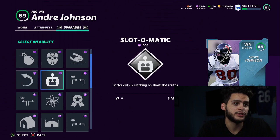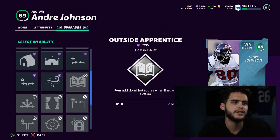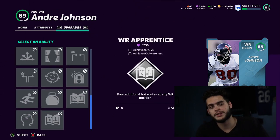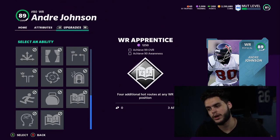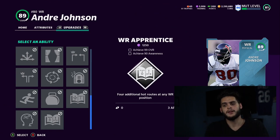Slot-O-Matic is super good — it improves catching and cuts on short slot routes, which is great for destroying man coverage and just about any coverage. Then there's Outside Apprentice, Slot Apprentice, and similar — these give you extra wide receiver hot routes. If you have Hot Run Master on your quarterback, you don't necessarily need it, but it still gives access to additional things, so it's very useful regardless.